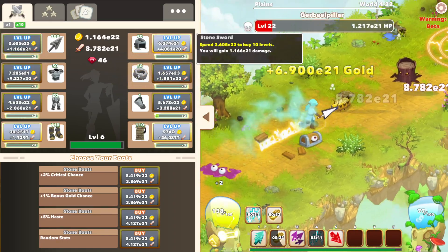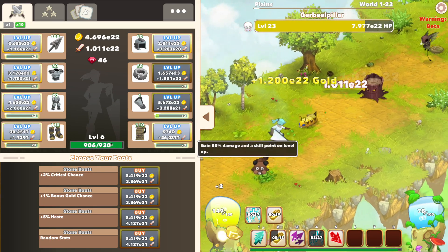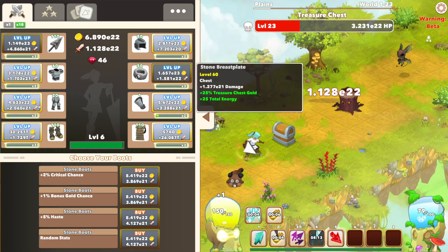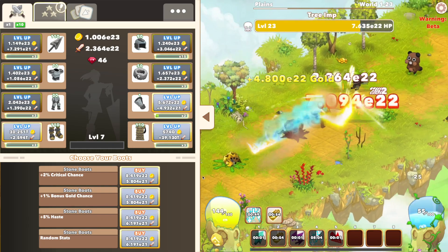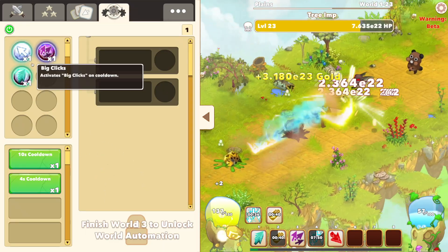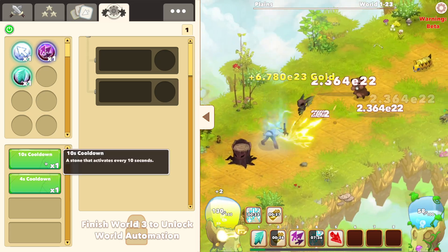Just keep leveling up items. I'm about to level up and it's going to be huge because I'm going to get something I've never had before — the Automator. Your Click Storm's going faster, and there's the level up. So here I can go get the Automator. What it does is it's going to automate things for me. It's going to be really nice. There's a 10-second cooldown and a 4-second cooldown.